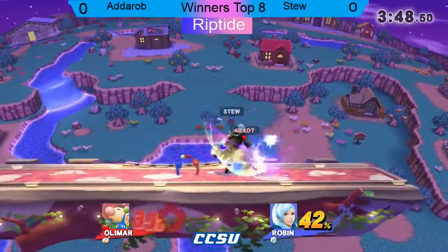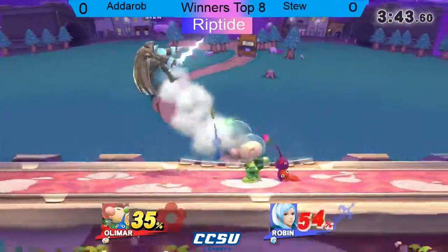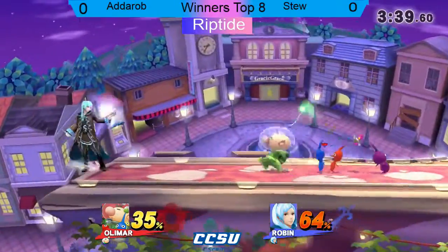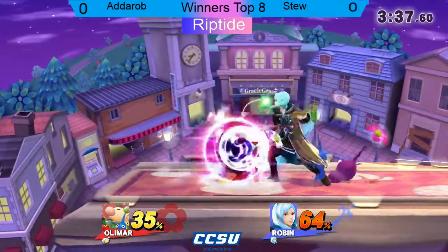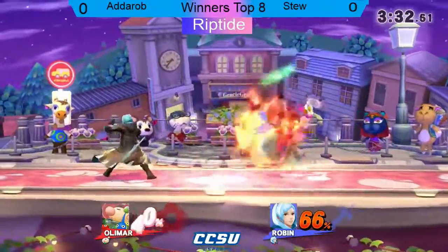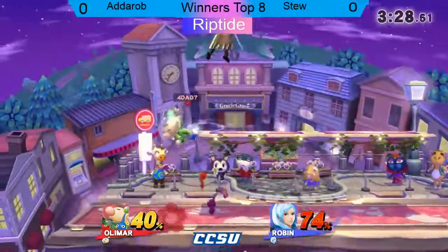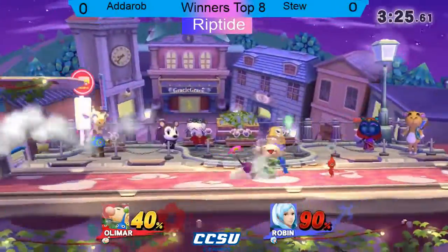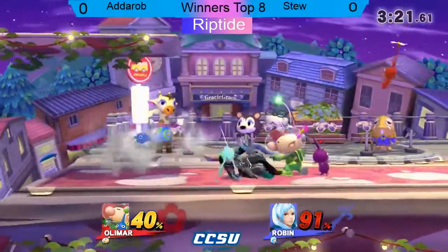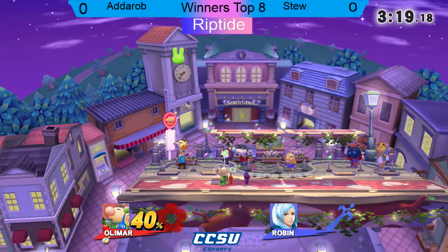Good forward smash. Adderob's Pikmin pull is really fast. Down to forward air is good damage. He was going jab one and two. Did he lose the book? I think he just didn't finish it because he was still shielding and didn't want to let it go on the shield. Good down smash. Down tilt trying to two-frame - that was very close. Forward smash takes it! Adderob takes game one.